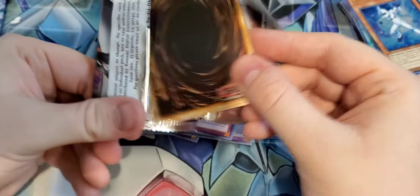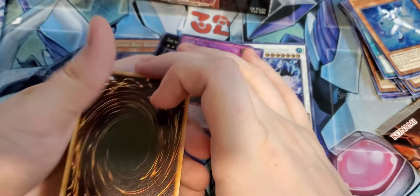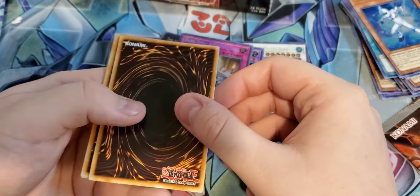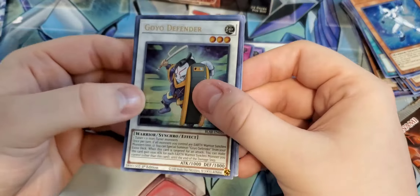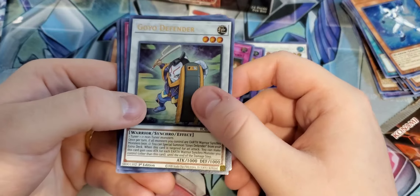The Numerons, the Fossils, the Chaos Emperor Dragon, even the 10,000 Dragon is pretty cool. It makes the set retain value. The Utopia — everything is pretty cool in here.